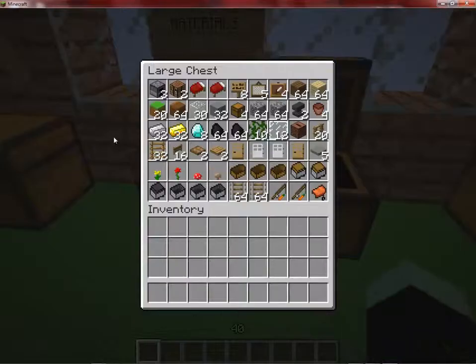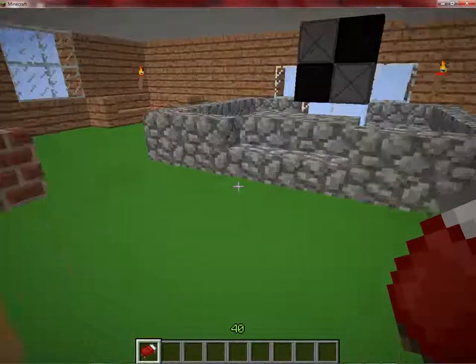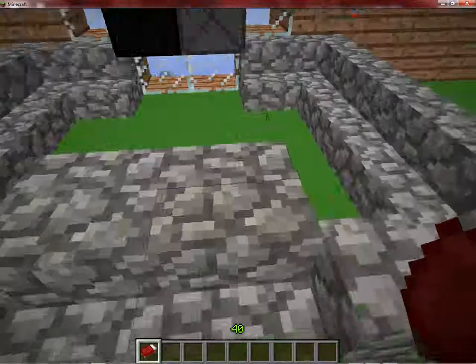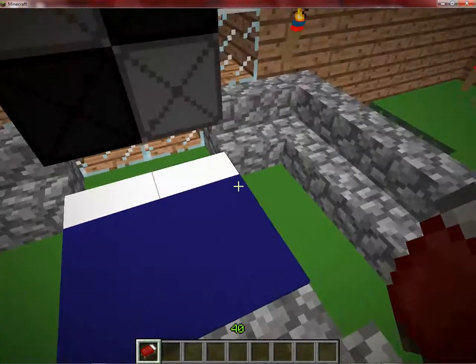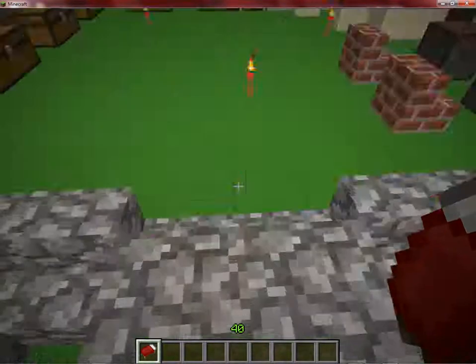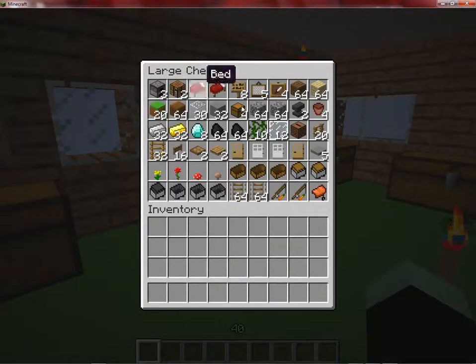In my materials, I have filled this up with a bunch of materials. I have three furnaces, two crafting tables, two beds — which I need real quick — just in case of a dire emergency. Also, I am using a texture pack. I have eight signs, five paintings, and four item frames.